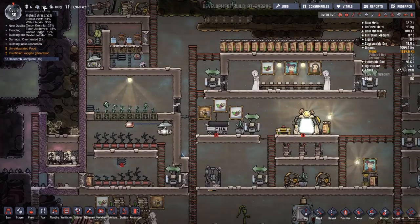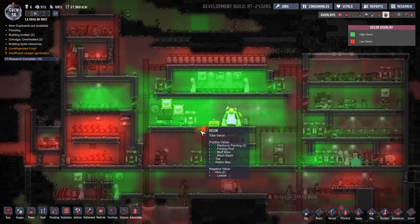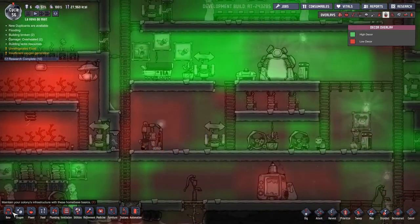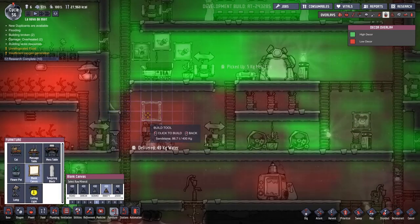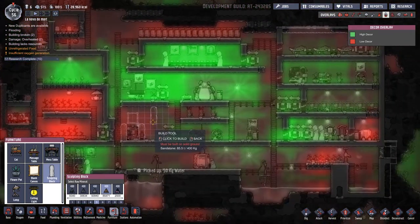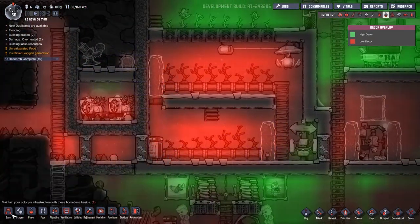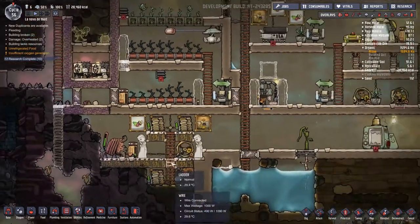I'm also starting to notice we've got quite a bit of stress on the go, so I'm going to press F8 and have a look at our decor expectations. We've got to fix this place up. This is somewhere where people spend a lot of time chilling out, so we're going to put one of those up there and a couple of sculptures either side. I'll put an airflow tile on this side too — that should help.